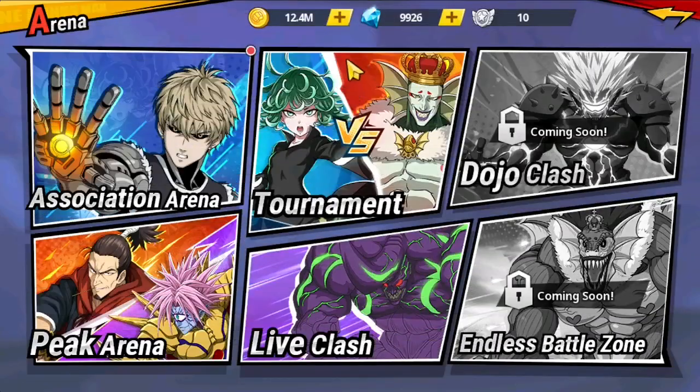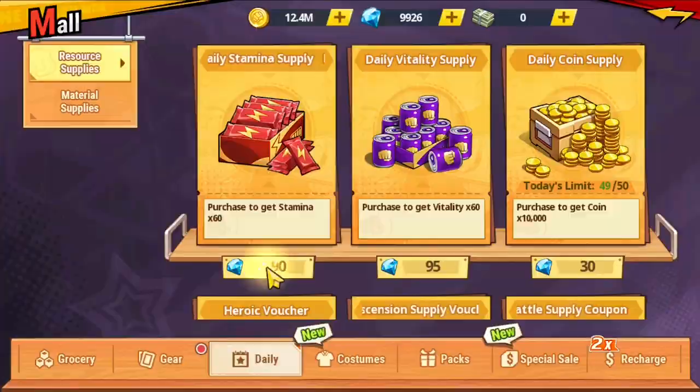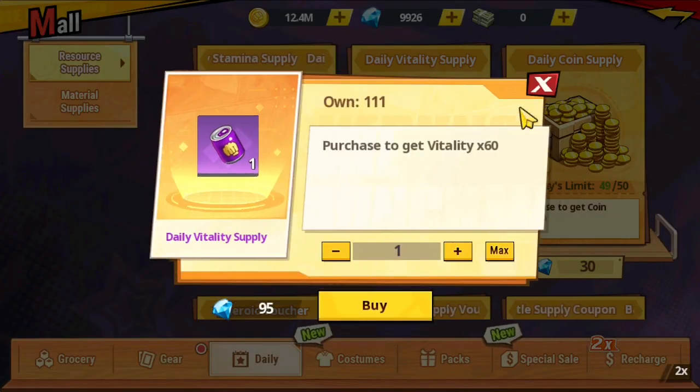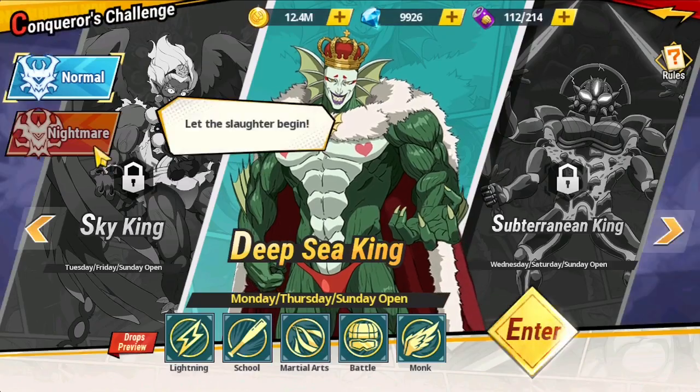For stamina, just buy the purchase packs in the mall. You only need to buy two times — that's 25 gems per purchase for 60 stamina, so 120 stamina for 50 gems. And I'm buying 100 gems for the daily vitality supply which gives me an additional 120 vitality, allowing 10 more attacks in the Conqueror's Challenge Nightmare.